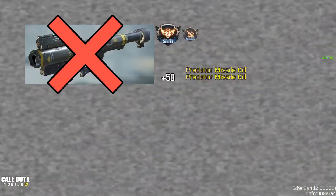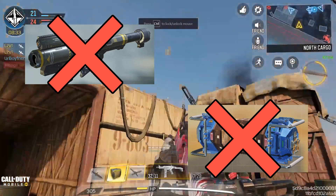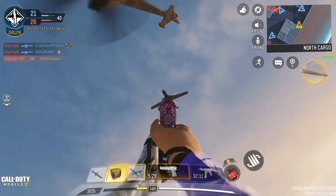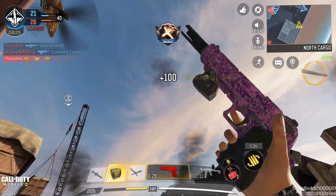Did you know that you don't always need an FHJ launcher and an EMP scorestreak to destroy a UAV? Just use one full magazine of your 0.50GS to take it out. Yes, it's that easy.